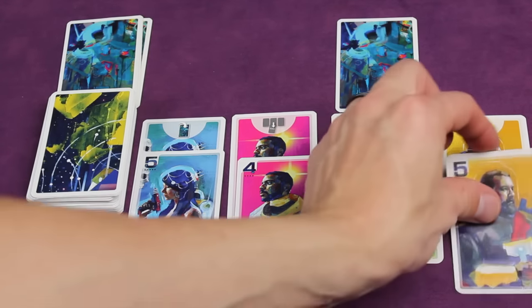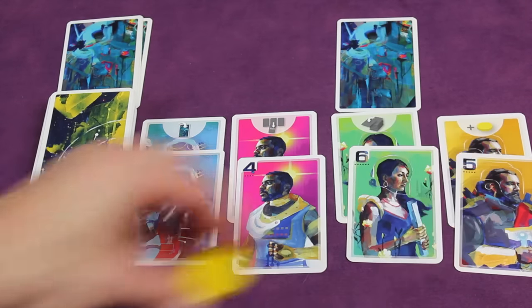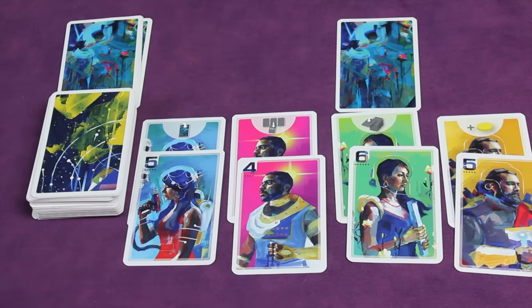And if someone plays in front of the merchant, they're going to take one of these huge yellow coins and keep that for the end of the round. I'll show you what those do later.